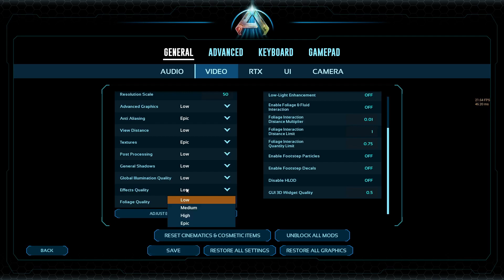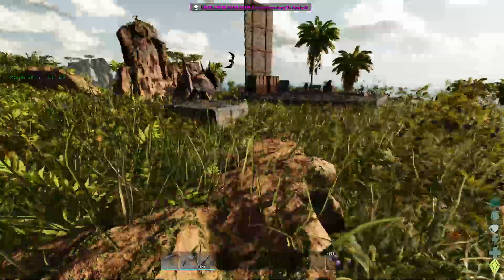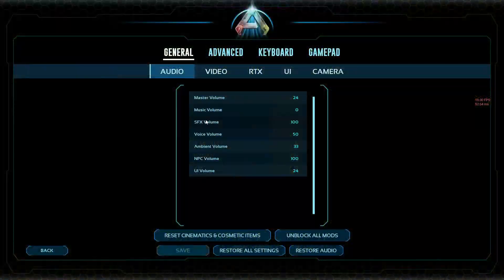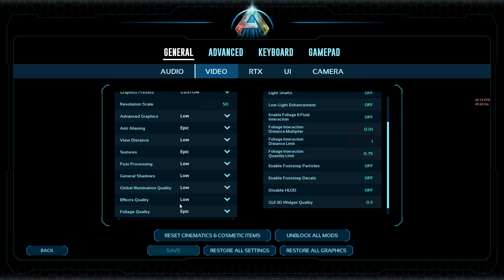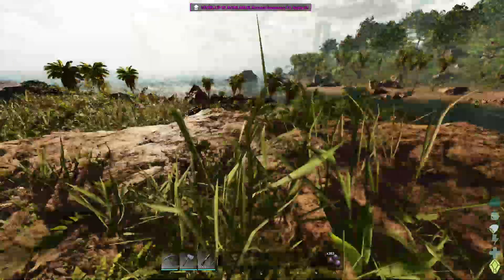Effect quality — I'm guessing that's like smoke and particles — yes, fewer particles rendered, so that will make a difference. Foliage quality I haven't checked before, so we're checking all this stuff live together. I'm getting 18 frames. Going back down to low gives 20 frames, so you get a few extra frames. Again, if you're struggling, turn it down.